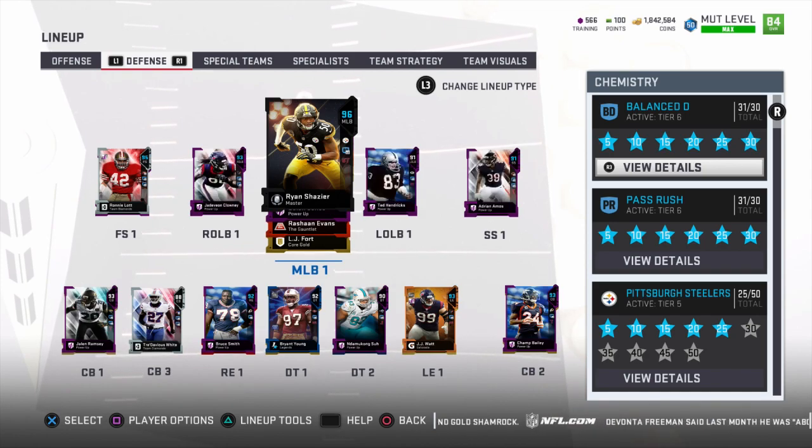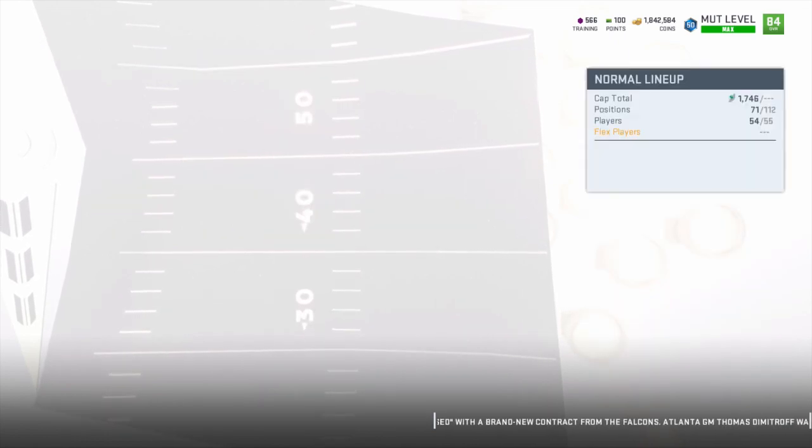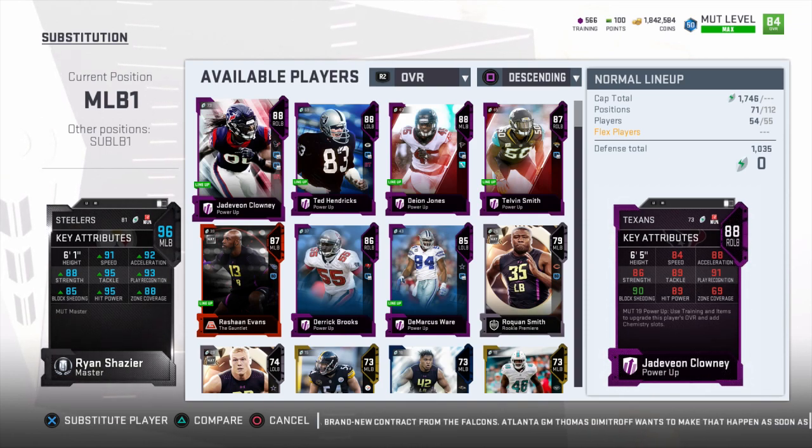I'm doing it for Ryan Chazier because I'm trying to be that much more safe while going for interceptions, fumble recoveries, and touchdowns. I need him to be that much faster and quicker - just in case we get a pick, I really want to return that for a touchdown with no problem. As it stands at 91 speed, really the only players faster than him on the offensive side of the ball are guys like Tyreek Hill, T.Y. Hilton, and Randy Moss. A defensive card being faster than 95% of everyone's offensive players is pretty crazy when you think about it.